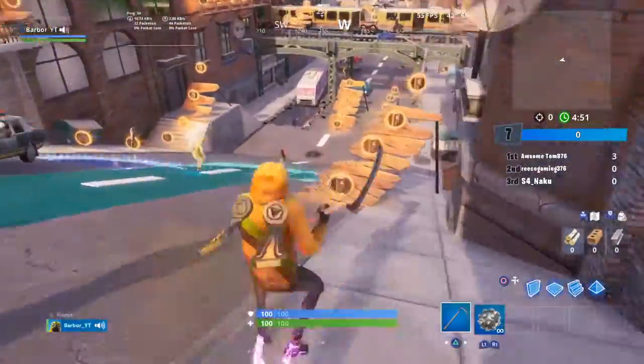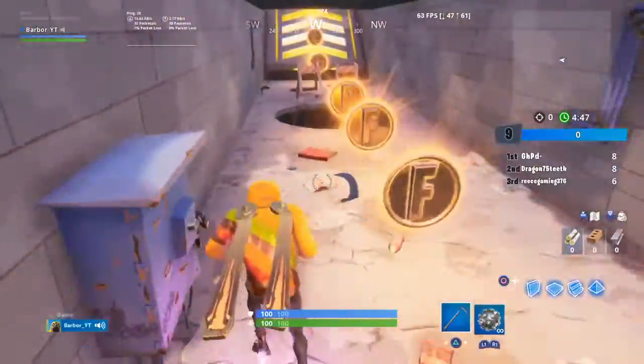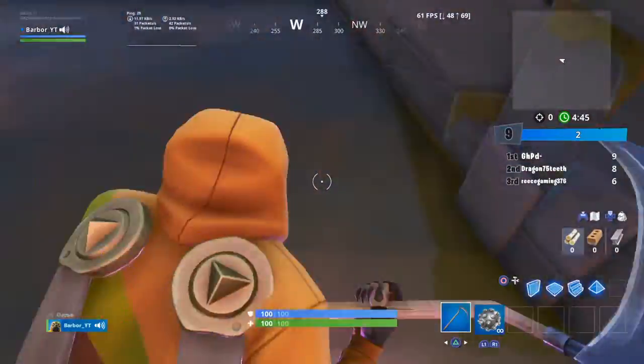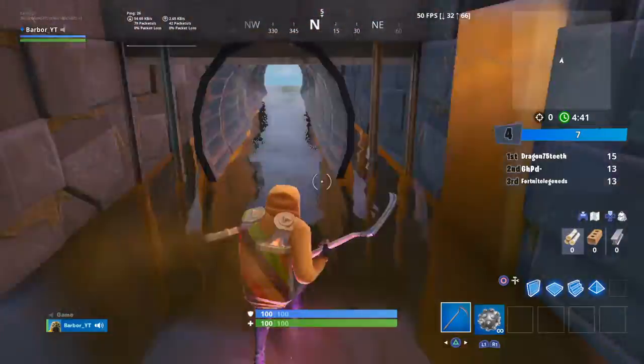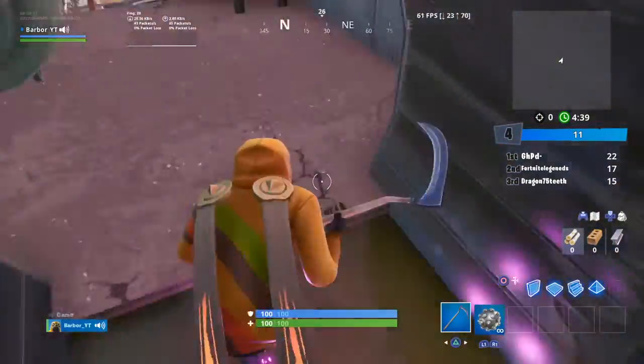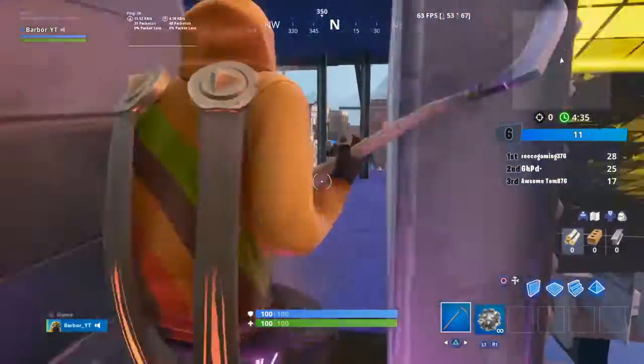All right, so guys, today I'm going to be showing you a quick, easy, and very funny glitch to do in Downtown Drop in Fortnite Battle Royale. So what you gotta do is just go down this first hole.